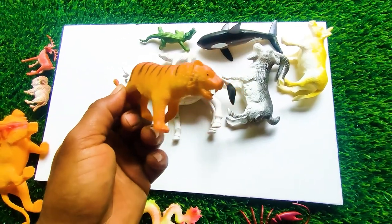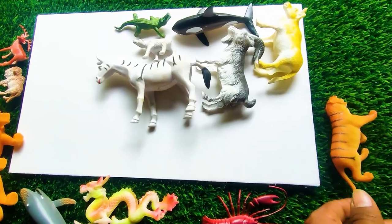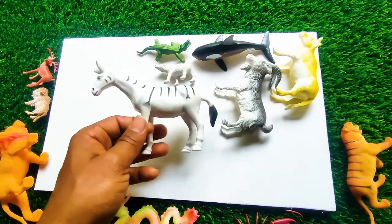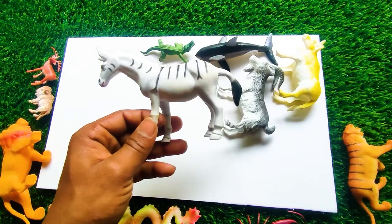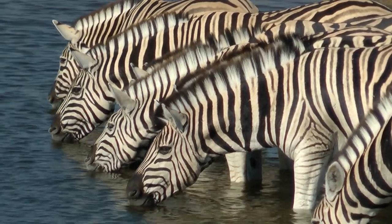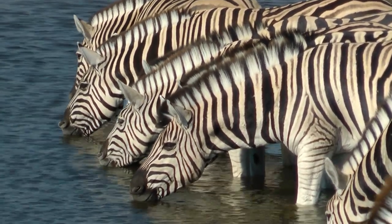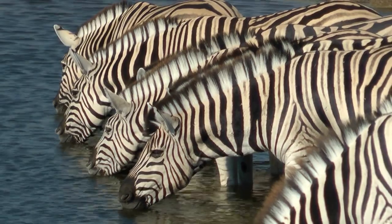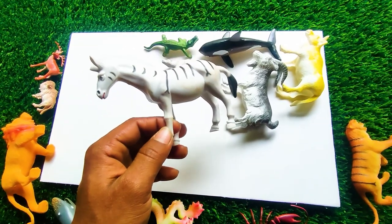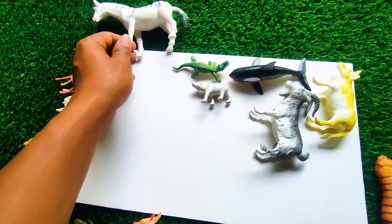And next one — wow, this one is very famous so I collect this one at my side here. And next one — wow, this is a white and black color combination. I collect this one at my side here.